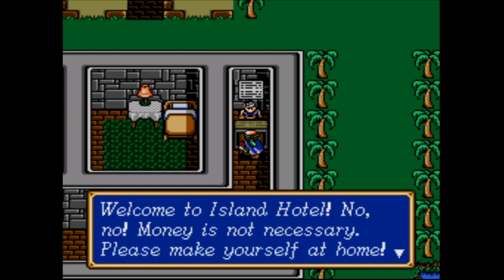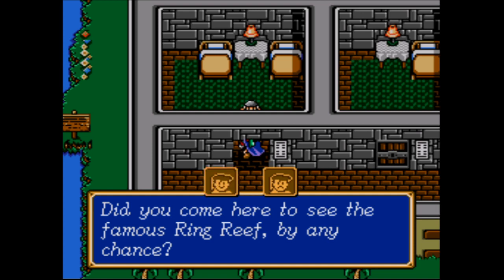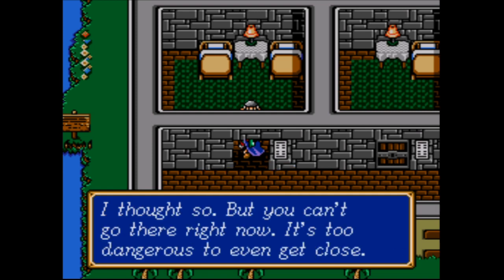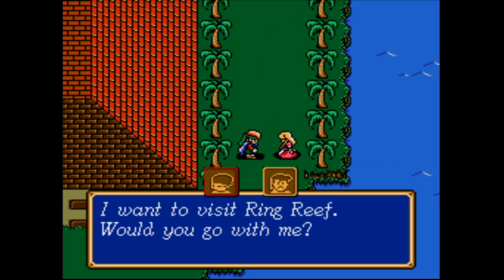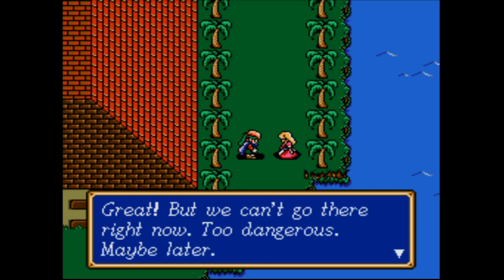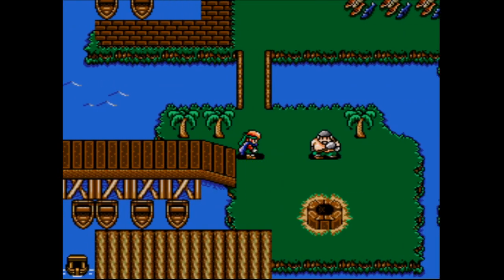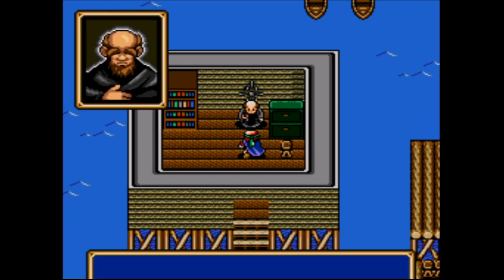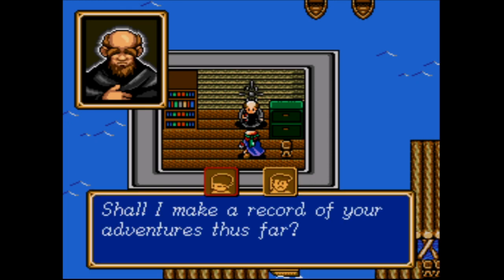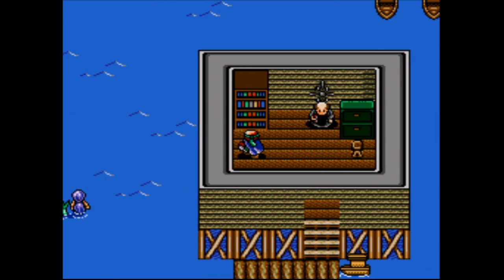Welcome to Island Hotel! Money is not necessary, please make yourself at home. Did you come here to see the famous Ring Reef by any chance? You can't go there right now — it's too dangerous to even get close. Well, I have a feeling that the game is telling me to go there. I want to visit Ring Reef — would you go with me? But we can't go right now, too dangerous. Well, what was the point of asking me if we can't go? I'm going to stick to my guns and wait until level 20 before I promote, even though I'm sure I can get by promoting at level 16.